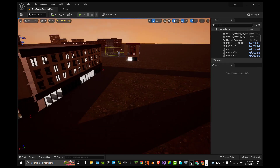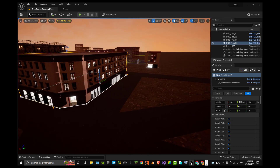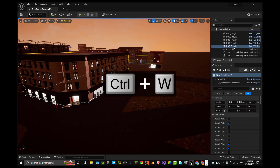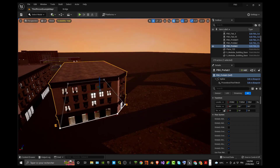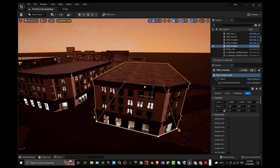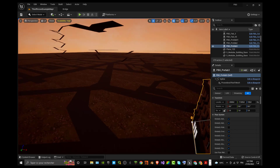Now we're going to do the same for a triangle shape, which is also a good exercise in how to remove splines from your PBG to match your needs. I'll duplicate this prefab — in Unreal use Control+W (not Control+D, which is the Blender shortcut). Then move the building along the road to position it where it should go.